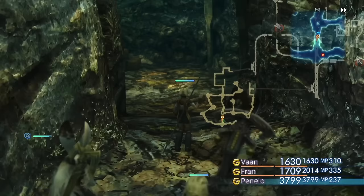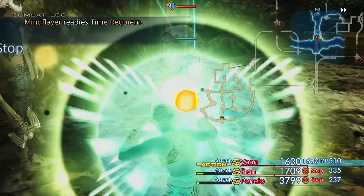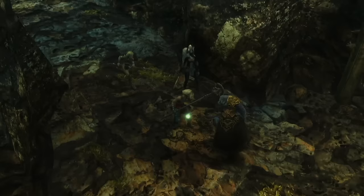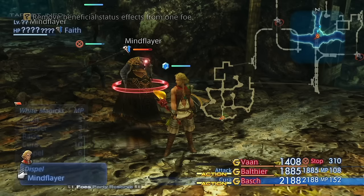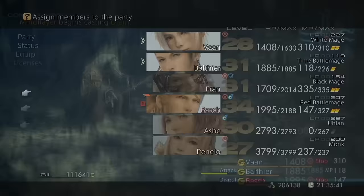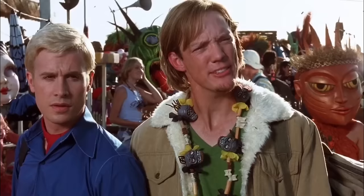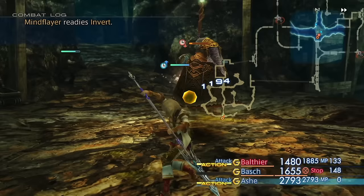This is probably my favorite hunt that I've done thus far — it does something different to us. He has Faith on him which increases his magic, so we need to use Dispel as quickly as possible, but he causes Stop on all of our party members. I send in Balthier because he has Dispel, and leave Vaan in so the Stop can wear off. He doesn't deal too much damage to us but that Faith is definitely quite scary. Stop is one of the lesser-used status effects in this game so it's quite cool that this guy utilizes it. I really like his design too — he just looks like a cool little wizard dude, floating around looking really powerful.